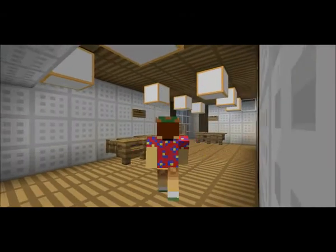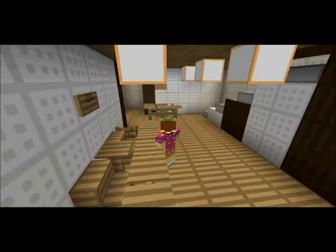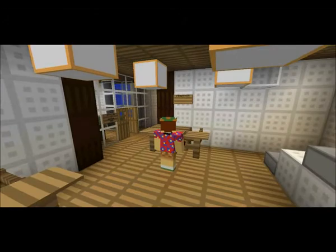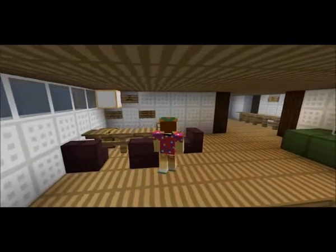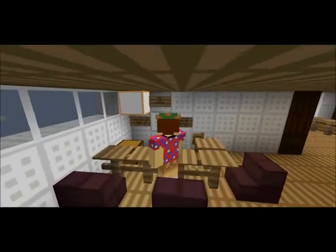This is where you buy the tickets, then you go forward and get your immigration, or you can go up to the airship port café — Café de Airship — and get some food.